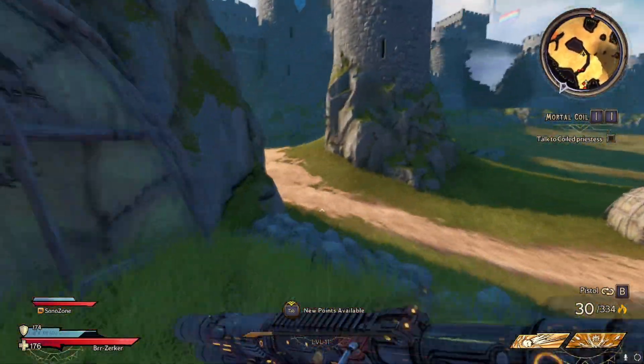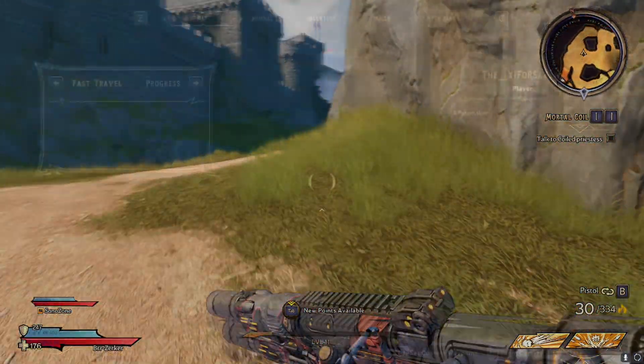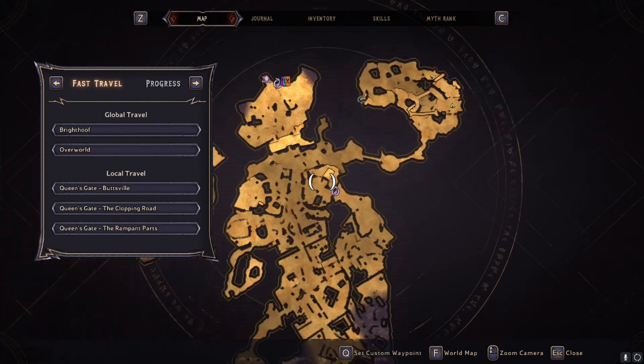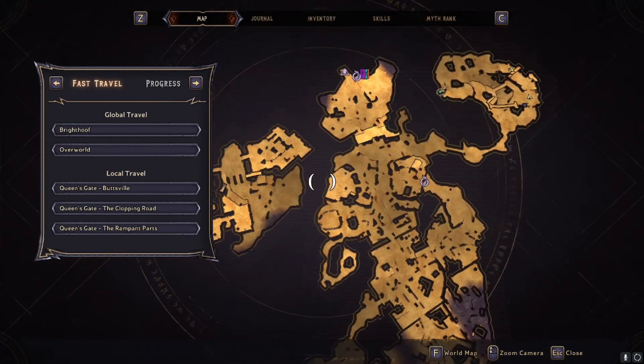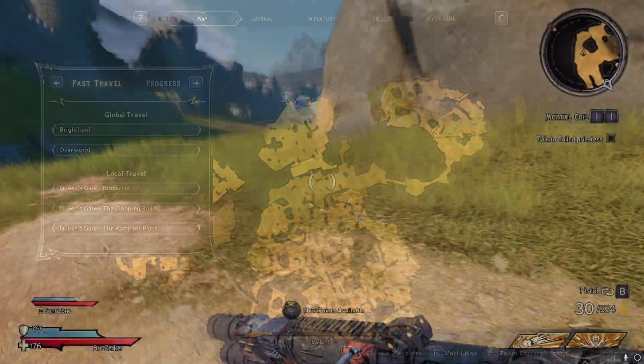What you're gonna want to do is come over to this section of the map, which is over on this area right here. Your map may be oriented a little bit differently than mine, but up here at the top right is where you're gonna want to be going for the glitch, and it's gonna take place at the top left of where that is.